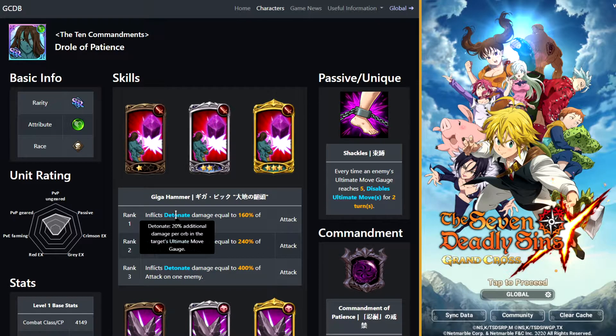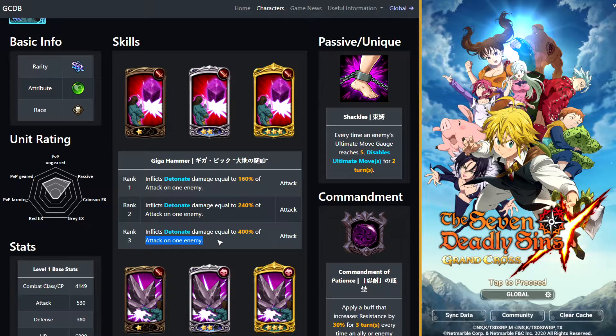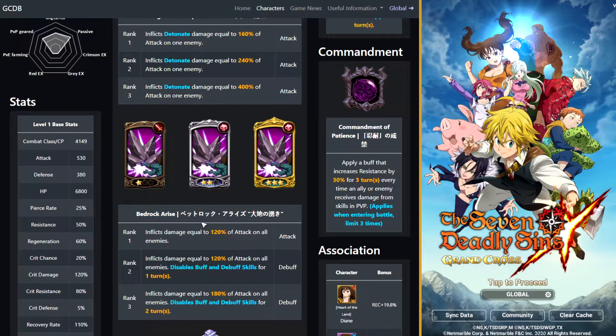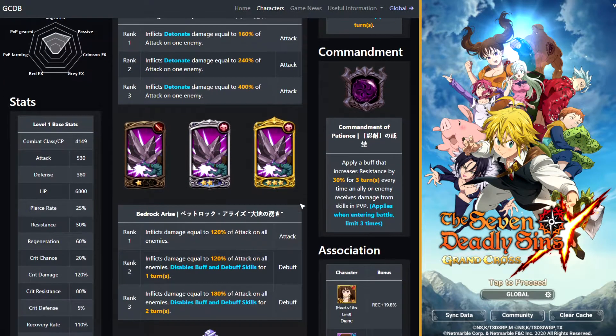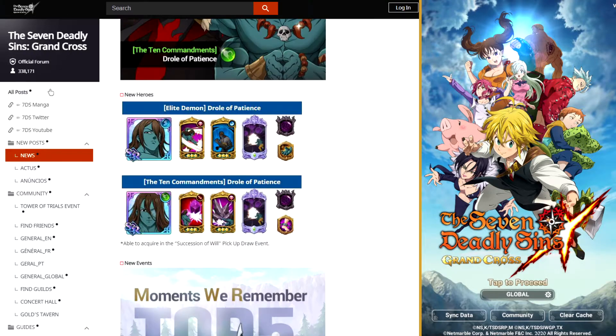Inflicts detonate, which is 20% extra damage per ultimate orb. So that's kind of interesting. 160%, or 240% and 400% on one enemy — nothing too crazy there. Bedrock Arise inflicts damage equal to 120% of attack on all enemies and then disables buffs and debuff skills for one turn. I think this would be the Droll I'd be more interested in, but I'm pretty sure the petrify Droll is a lot better.